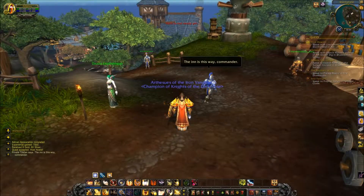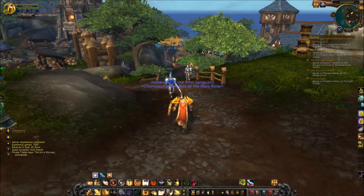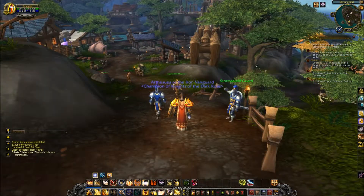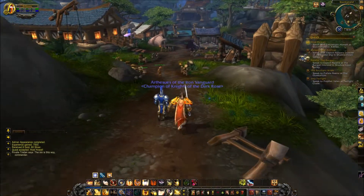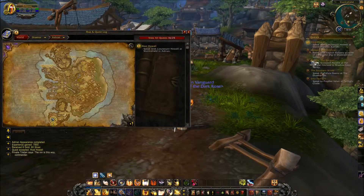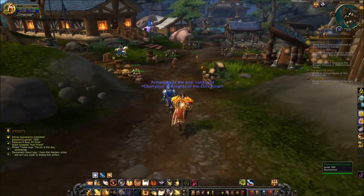Now, Ashran is where the small hub for the Alliance and Horde is located - they're separated, of course. The Horde is in the north and the Alliance is in the south.